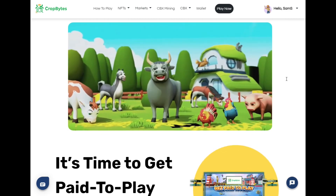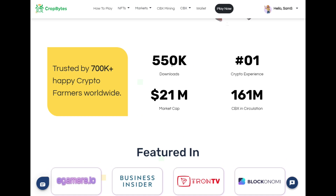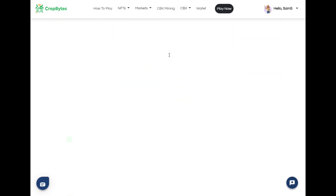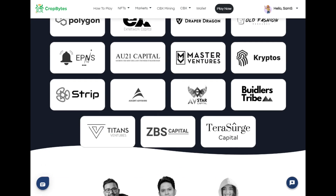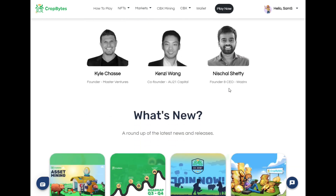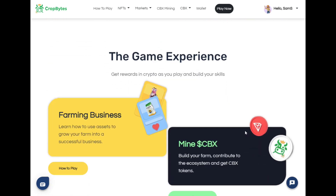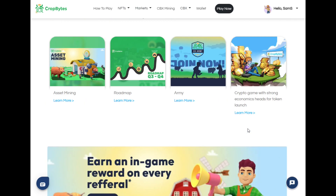Cropbytes has been on the market since 2018. It works on Web3 and has had more than 550,000 downloads. It has very good partnerships with big companies in the United States, including a partnership with Polygon — there is a co-founder of Polygon involved, and a team responsible for the Solana system. We are talking about a project with a proven useful life, apparently very solid.